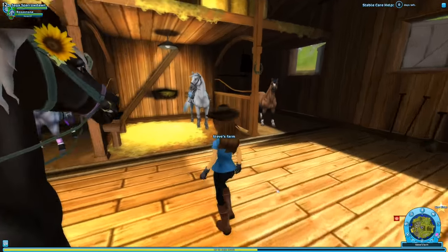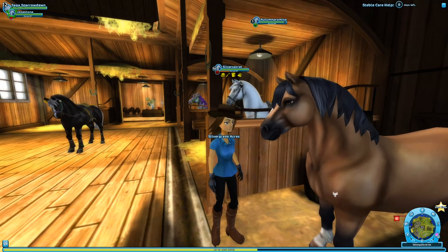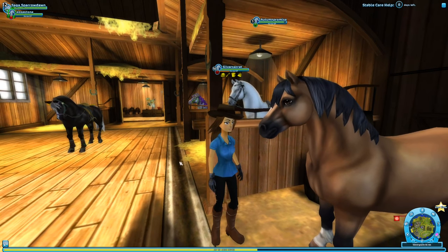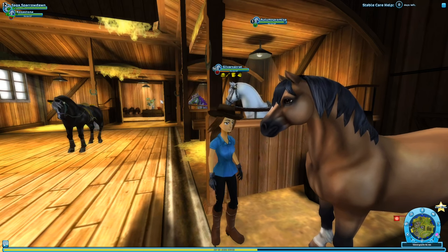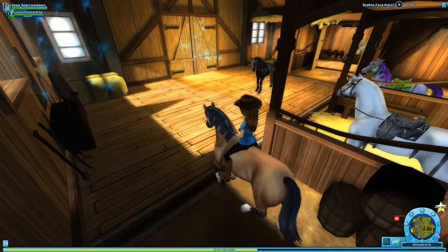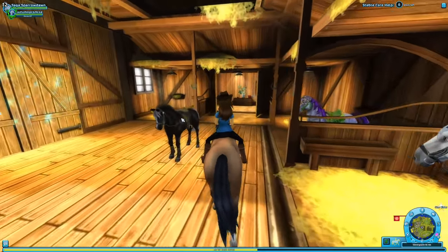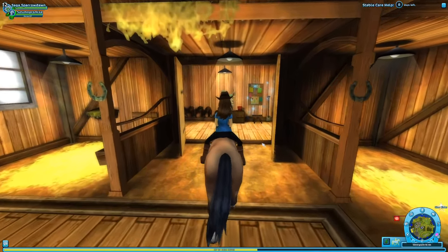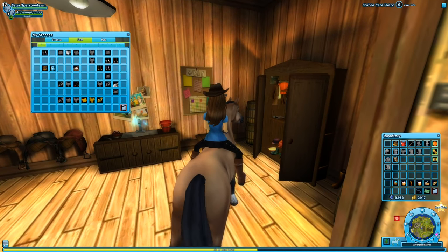And then finally, we have our brand new pony! This is Autumn Promise, and she is going to be the star of the day because we are going to do what we can to level her up and take her over so she can be in the race that Polly has for us. We've got to take her over and get her some good gear. We need to get her all set up with her own saddle pet. I'm wondering if we should borrow the gear from Rose Stone, but I think it'll be worth it to get Autumn Promise some gear of her own.